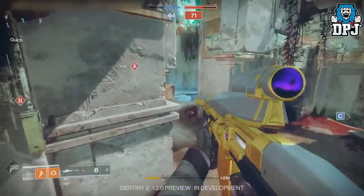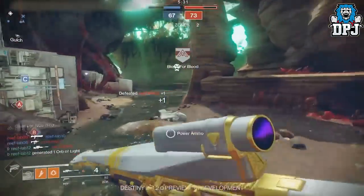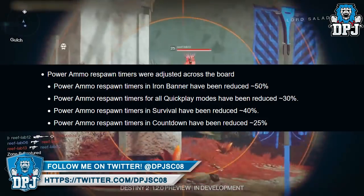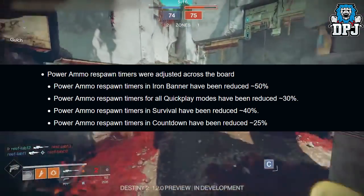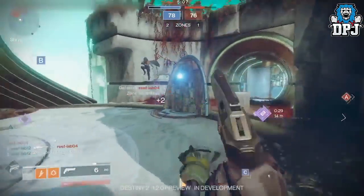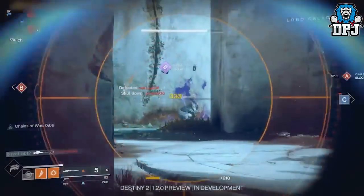Another thing you can see here is power ammo bricks dropping from enemies who have just recently been killed, which is another new feature of the 1.2.0 update. Power ammo is also spawning much quicker into maps — power ammo respawn timers were adjusted across the board. In Iron Banner they have been reduced by 50%, in quick play modes reduced by 30%, in Survival dropped by 40%, and in Countdown dropped by 25%. With the buffs coming to most power weapons, we should see more shotguns, more snipers, and more grenade launchers.